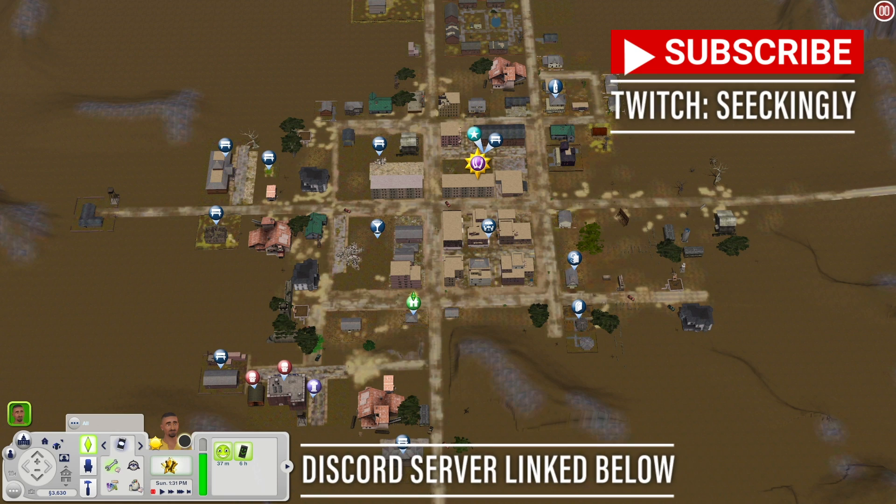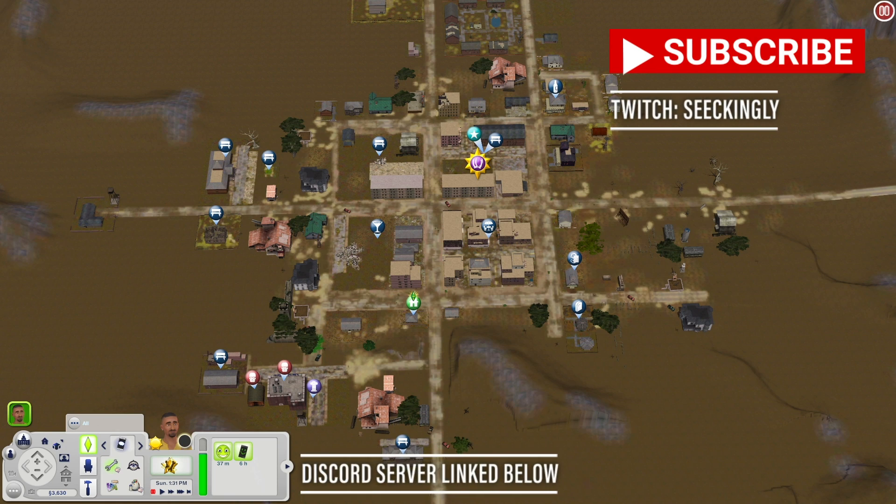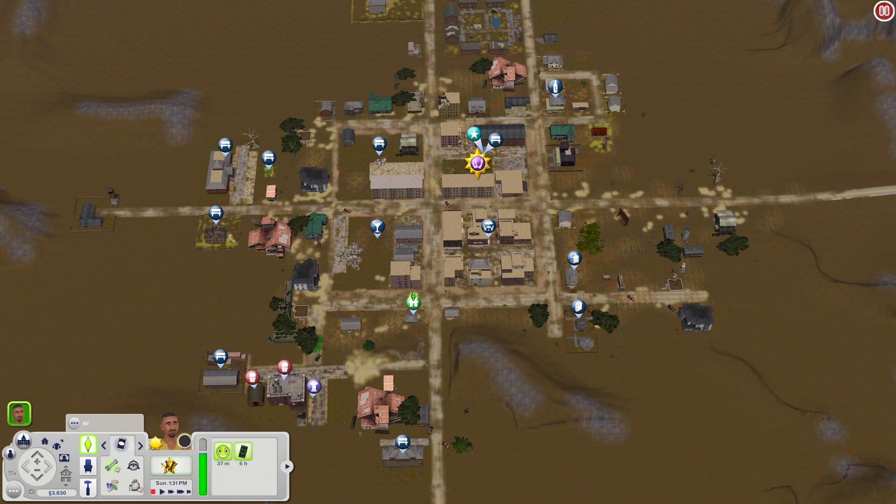What is up everybody, it is CJ Place here and I am back with another Sims 3 world overview. Today we're going to be looking at Nightmare Valley. I'm not 100% sure about all the packs you'll need just yet. I am seeing some Late Night because I see that lounge down there, and some Showtime because I think there's a karaoke lounge.